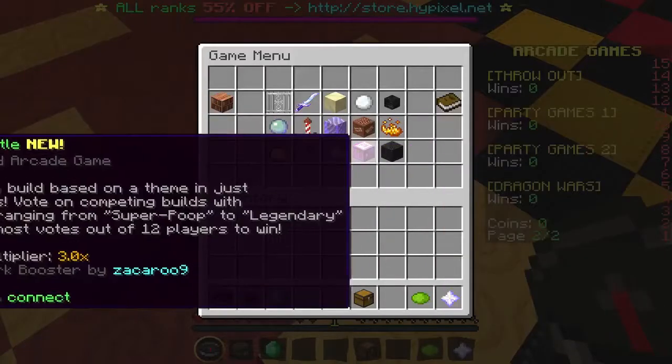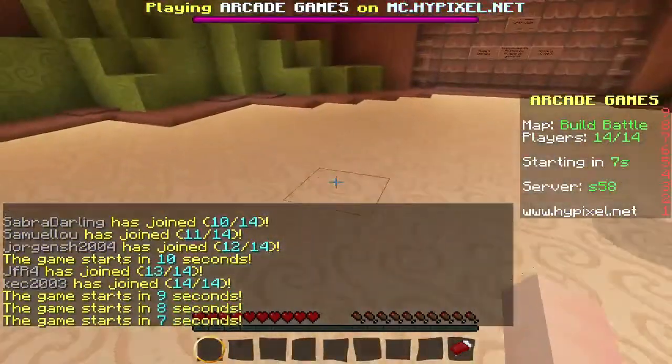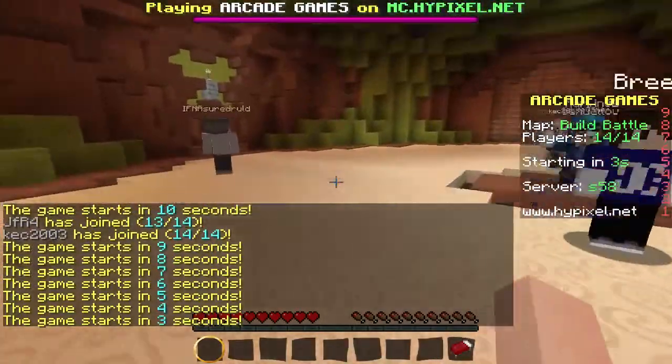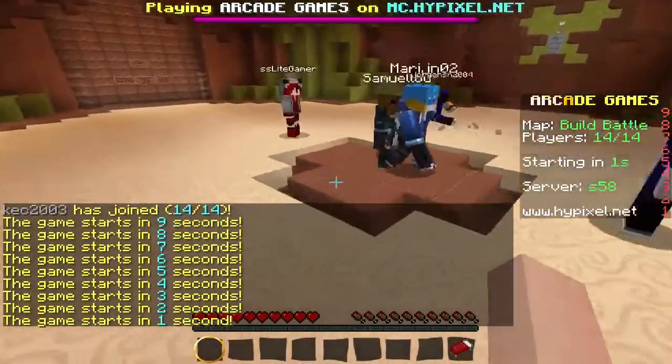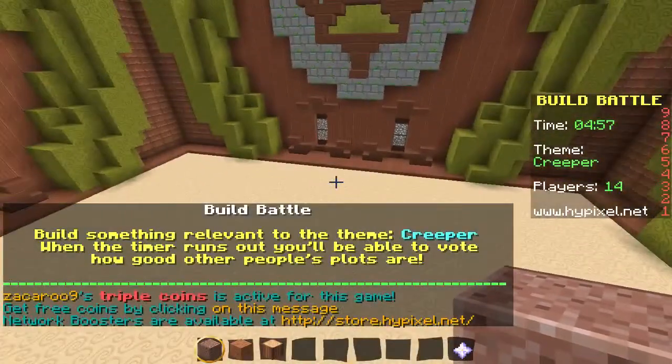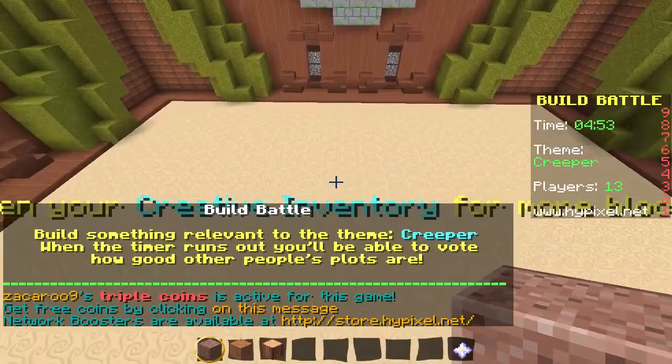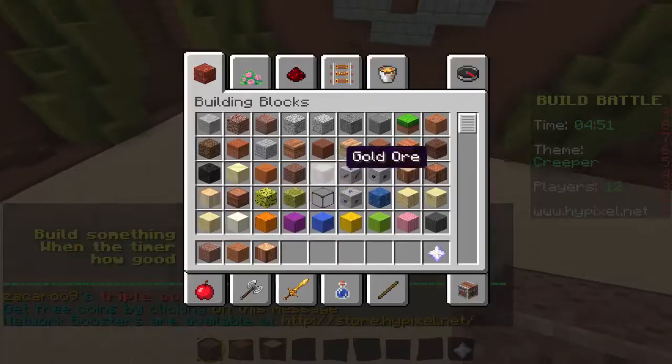All right, so let's go here and then we want this one. That's one every time. Oh my gosh, okay. The game starts in six seconds. Three, two, one. All right, build something relevant to the theme: creeper. When the timer runs out you'll be able to vote how good other people's plots are. Okay, all right — creeper green.